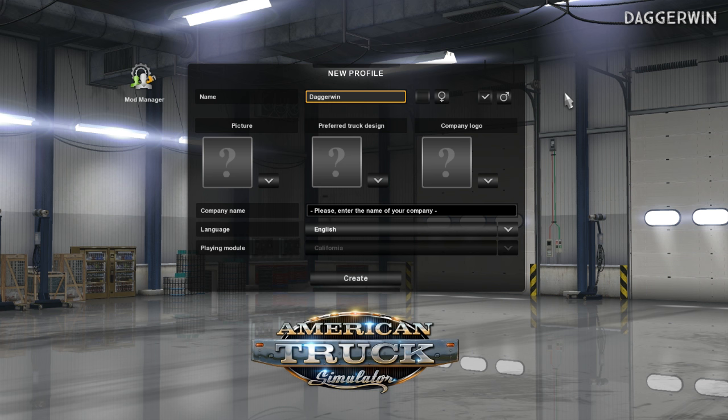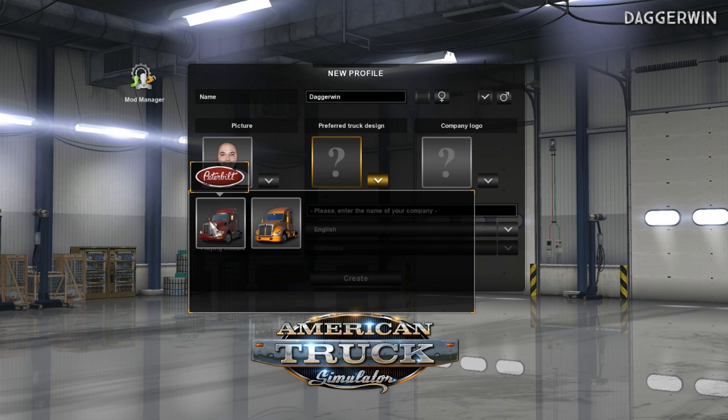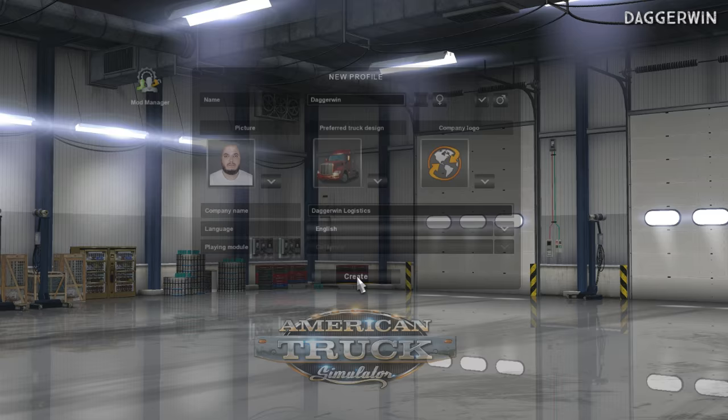The first thing we need to do is create a profile. The name it's given us is Daggerwin - very fitting. We want to be male, and there are many pictures to choose from; we'll just pick one at random. For the preferred truck design we've got the Peterbilt in red and the Kenworth in gold-orange - we'll go for the Peterbilt. The company logo looks good, and the company name will naturally be Daggerwin Logistics. Language English, playing module California - let's create a profile.